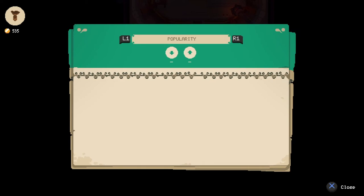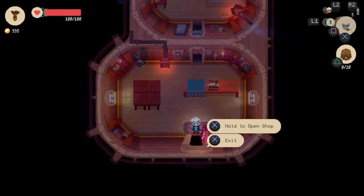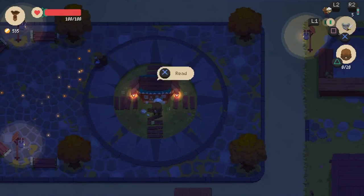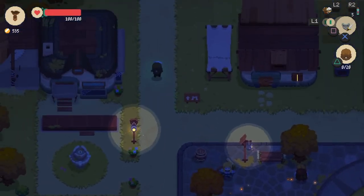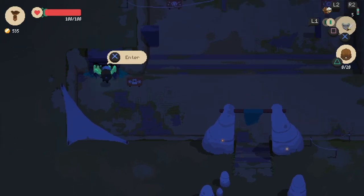Different floors of different dungeons have different rewards. Right now we have enough gold to bring in the blacksmith, but I don't want to do that yet in case I run into trouble — it's better to have the gold available to teleport out of the dungeon using the pendant. Now we've got our first unscripted, fully random-generated dungeon.